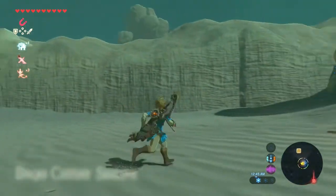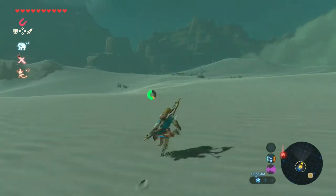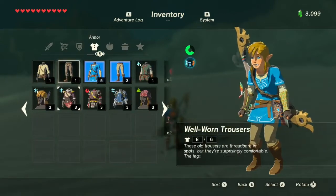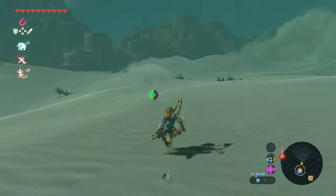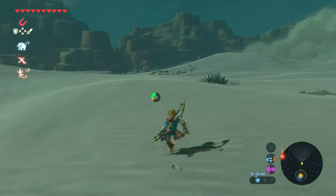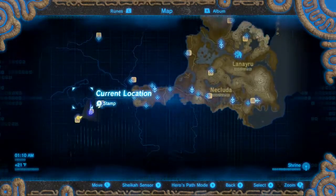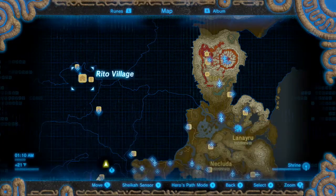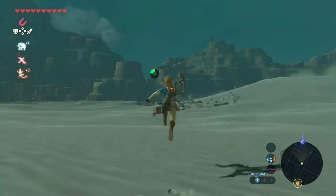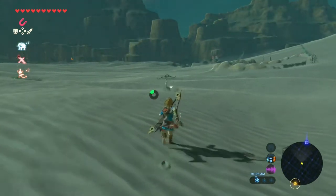Good thing we have the Rito Armor — that's another reason why I did this first. So now we'll be protected from the coldest it can get in the desert. We just need to head back to Karakara. I still have Rito Village pinned — I'll unpin that. We're done with Rito Village. That whole section, completely done with it.